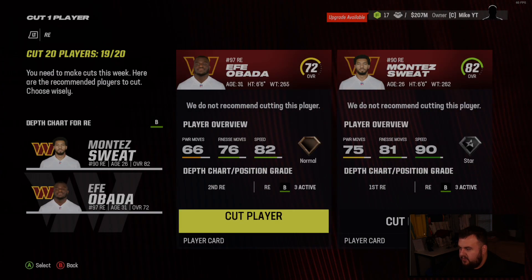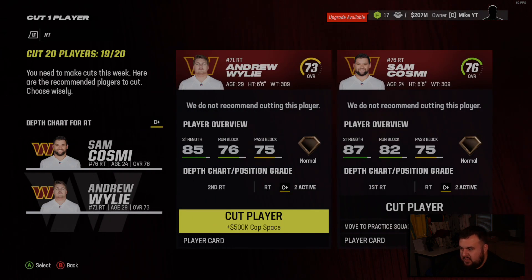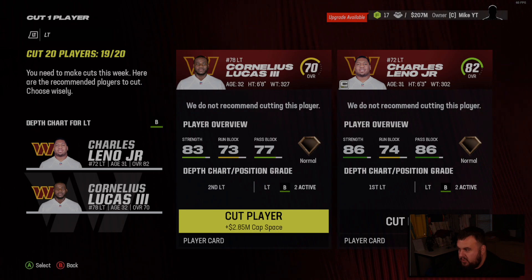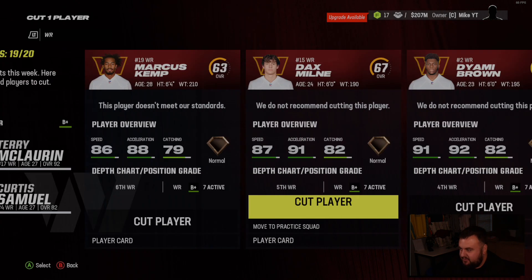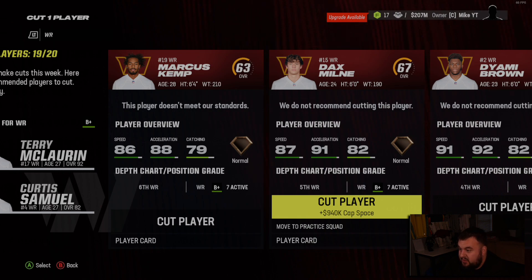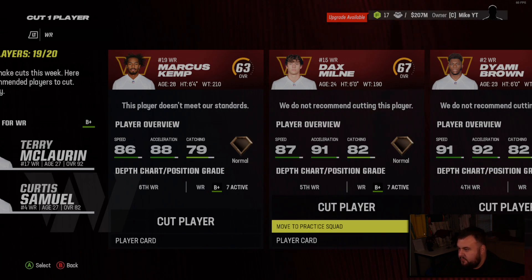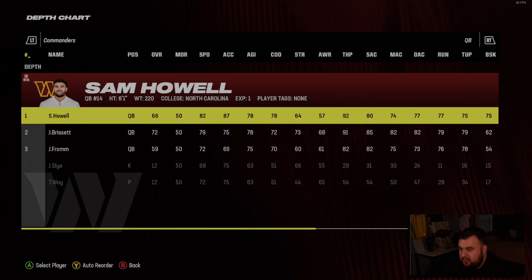We've got a pretty big log jam here. Cut Anderson, get the 1.2 million in savings — keep Ridgeway since he's three years younger with more time to develop. One final cut — I don't really want to cut DeHill but Keaton Sutton is awful. I hate to do it, but I think we have to say goodbye to Marcus Kemp... actually we're moving Dax Milney to the practice squad and keeping Kemp because of the big body receiver we don't have anywhere else.